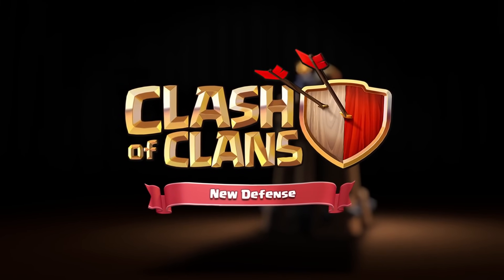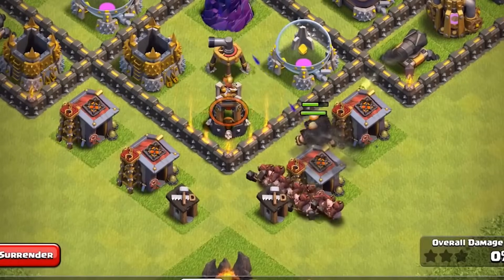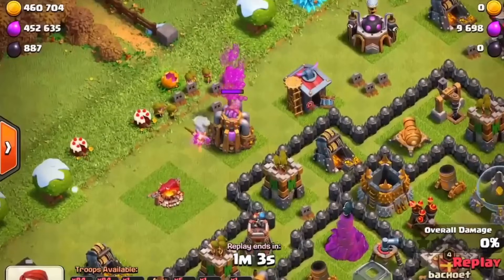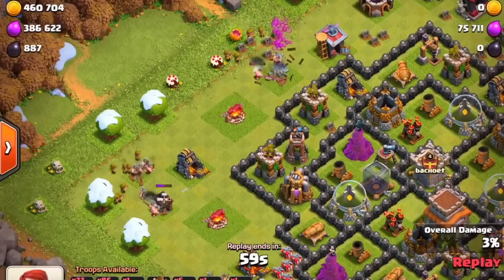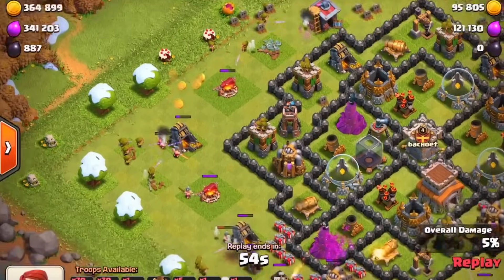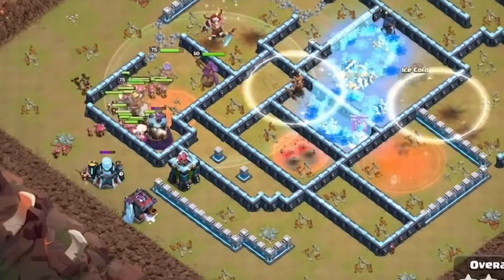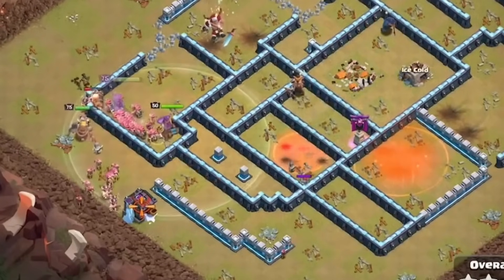At Town Hall 8, the Bomb Tower was also added into the game, which is another splash damage defense, and I feel like that was kind of the last straw for the Barbarians. I think Town Hall 8 is really the final Town Hall a normal player could consider using the Barch strategy, since after that the defenses just become way too much for the Barbarians. Obviously you will still have pro players that can 3-star using Barch at Town Hall 13, but for a normal player, Town Hall 8 is really the death of that strategy.